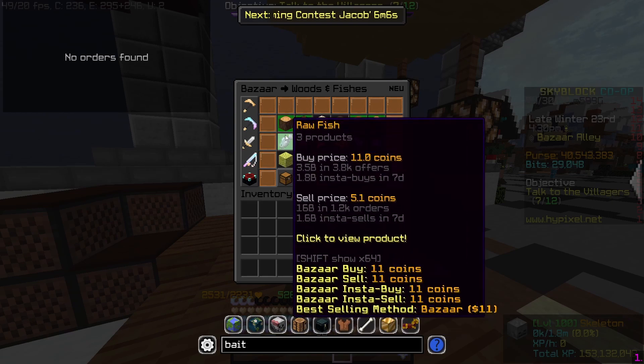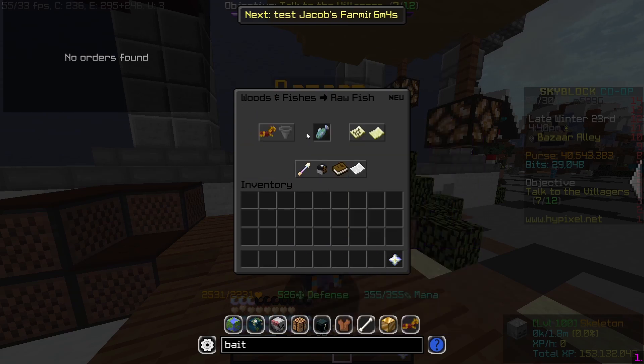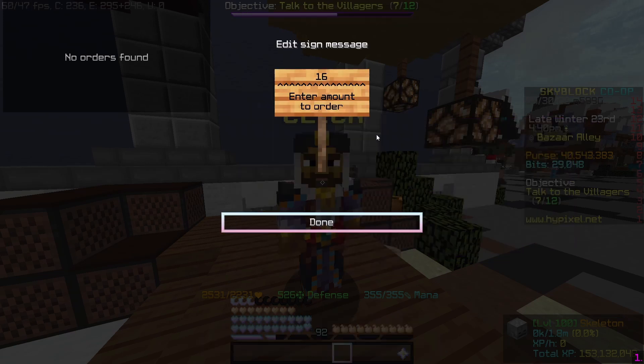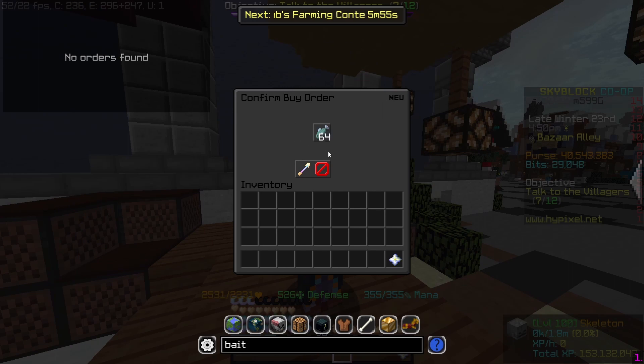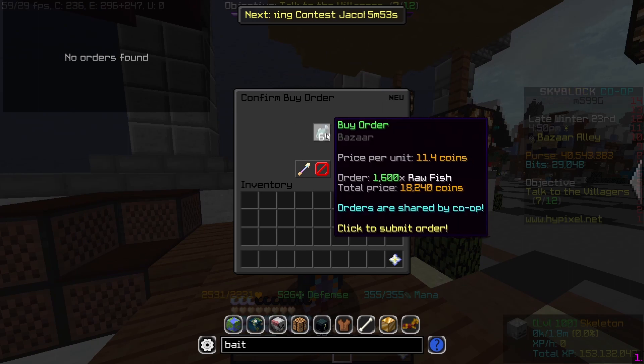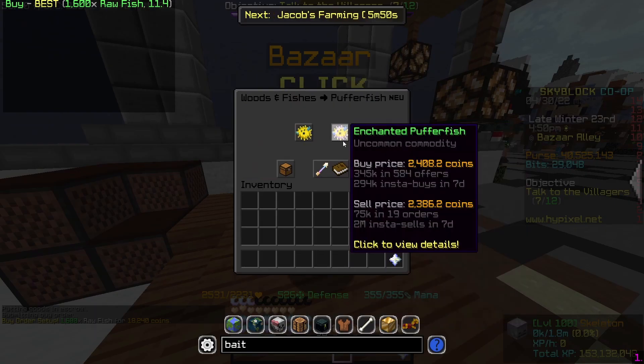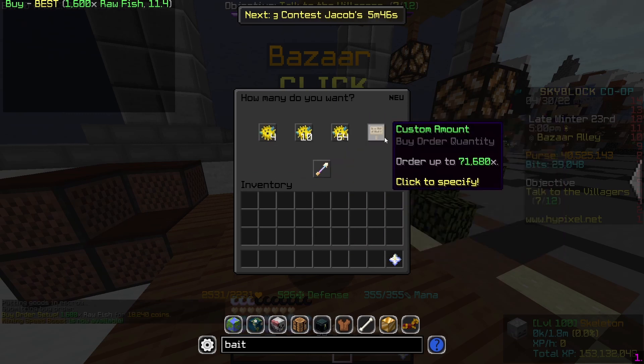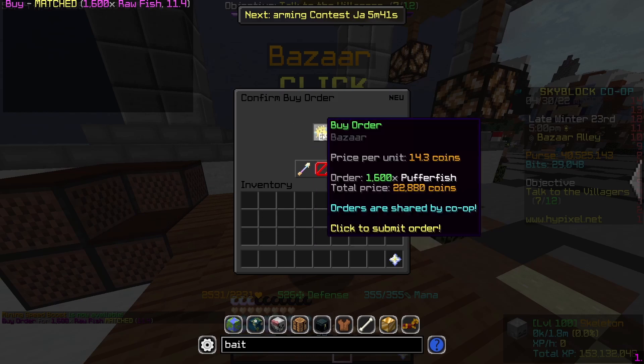You want to buy 1600 raw fish. You can buy this as a buy order for maximum profits, which is what we are going to do. That'll cost 18,240 coins. Then you buy 1600 pufferfish, also as a buy order, and that will cost us 22,000 coins.